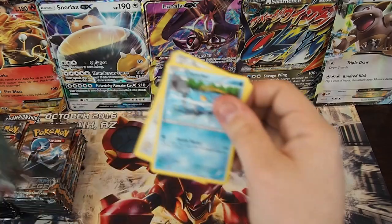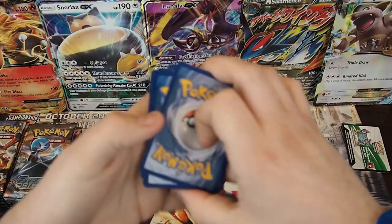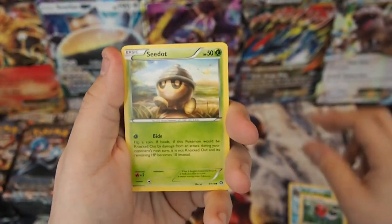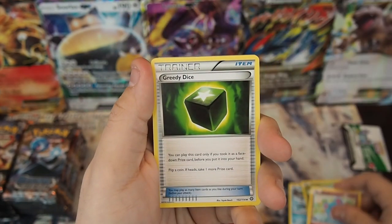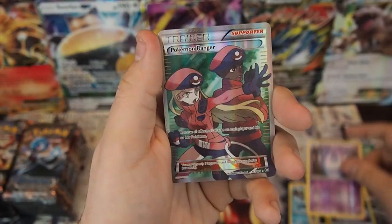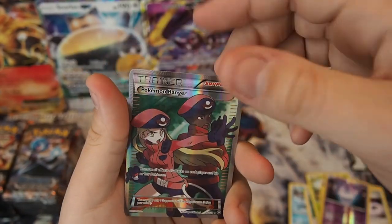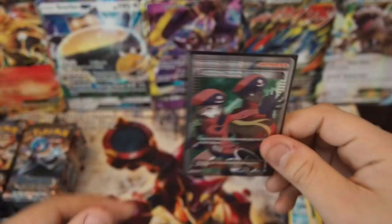I feel like I've never opened a pack in my life before. Got Clonchler, Fletchling, Seedot, Drifloom, Meryl, Greedy Dice, Klefki, Gardevoir Spirit Link, Reverse Litwick — just a common — and a Full Art Pokemon Ranger. That is the only way to start right there. Very, very cool way to start.